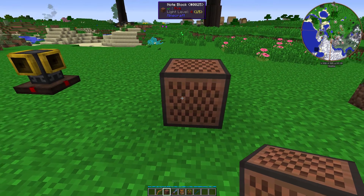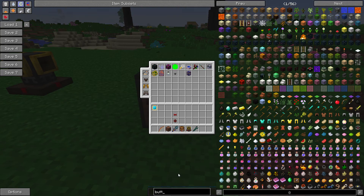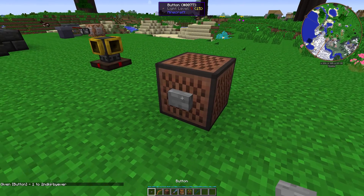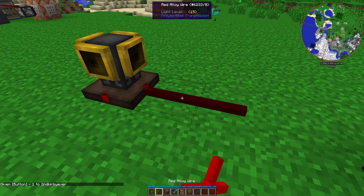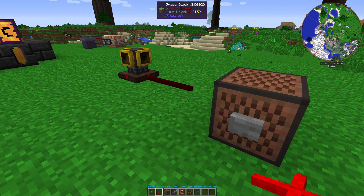And since the note block doesn't require any tuning for that, I'll just get a button. So when I press it, the Arcane Ear hears that note and outputs a little redstone signal. Look at that.